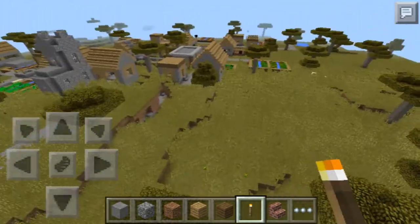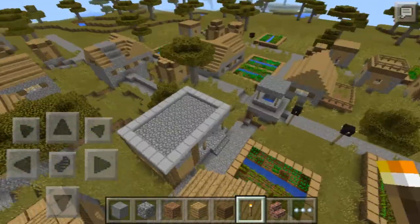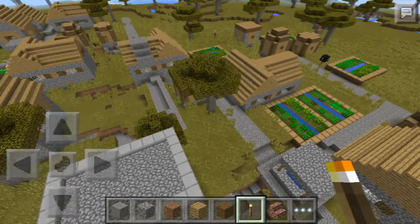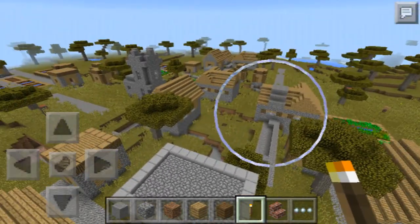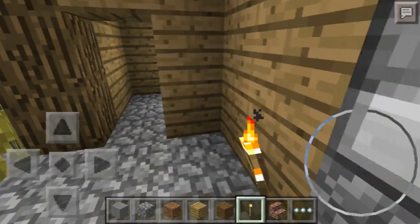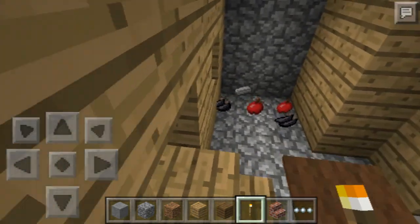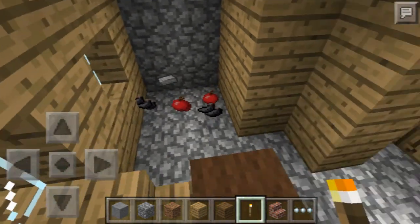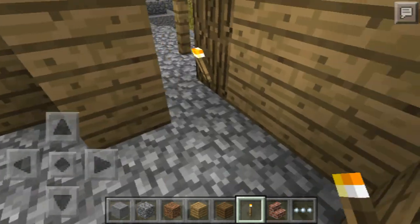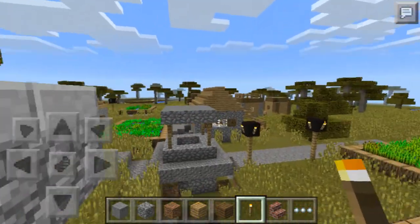You've got basically unlimited food, cave systems everywhere — really nice cave systems actually. Let's drop down here. Ironically, look at that — there's gravel on top of that house, which is crazy. So let's go in here, break this chest, and we got some iron, apples, and ink sacks.